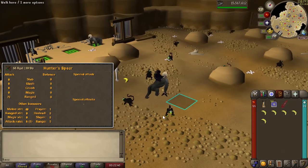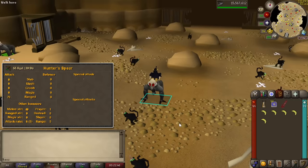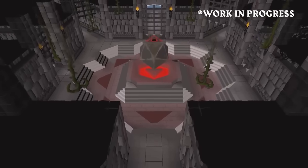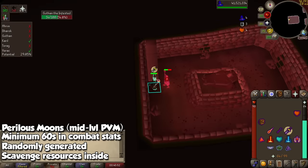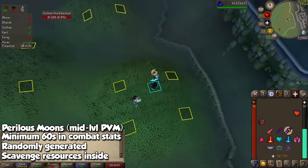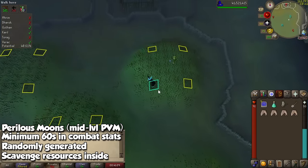The hunter spear is a brand new ranged weapon, which will be the first to ever deal ranged damage but based on your melee strength. These are consumable and will have other neat bonuses when hunting specific hunter creatures. The second most important activity will go by the name Perilous Moons. Simply put, this will be an exploration type dungeon with focus on mid-level PVM, heavily inspired by the Barrows Brothers. One difference though is that unlike the Barrows Brothers, which is pretty linear, this new activity will offer different paths as you go along, finishing with powerful entities to fight towards the end of the dungeon. Jagex suggests a combat level of 75 or more, so as long as you have base level 60s in your combat stats, you should be good to go for the initial challenge.